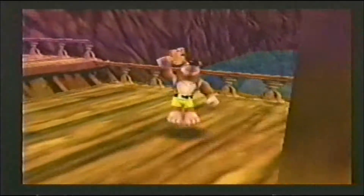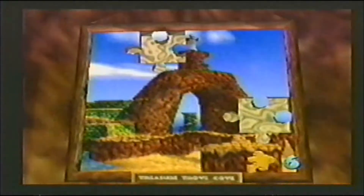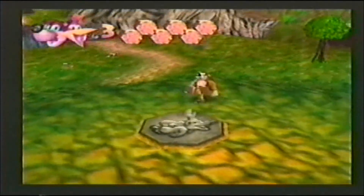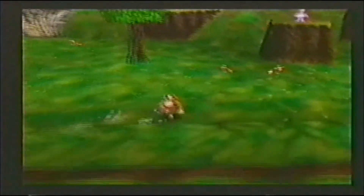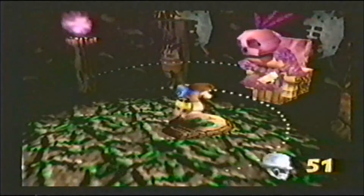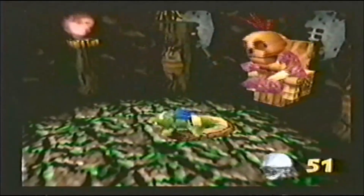Each world has ten puzzle pieces hidden somewhere within it. These pieces fit into jigsaw puzzles hanging around Gruntilda's lair. Once you insert the pieces into a particular jigsaw, then and only then can you advance to another world. Don't count on it being easy! Luckily, in their battle against evil, our heroes can get help from a number of different characters, like Mumbo Jumbo, whose magical powers can turn Banjo and Kazooie into all kinds of creatures that help them do things and go places they couldn't before.